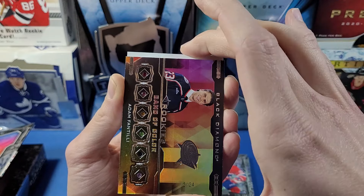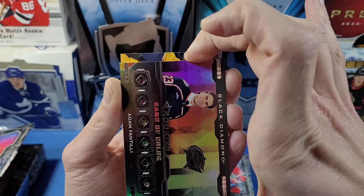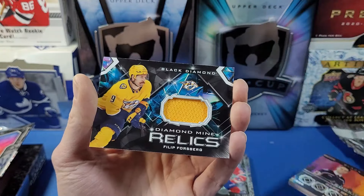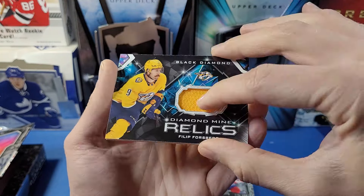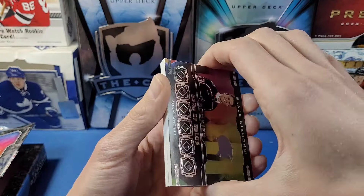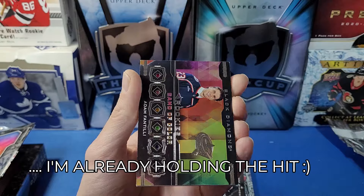The next card looks like a Black Diamond rookie card from the back. Revealing it — it's Philip Forsberg, Diamond Mine Relics, Nashville Predators. That's a jersey piece card. This is likely the third card in the pack, which is usually where the main hit lands — a solid card.